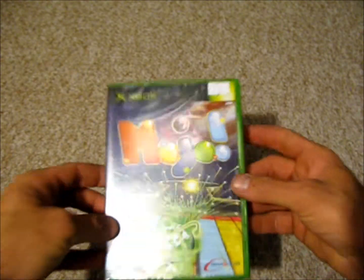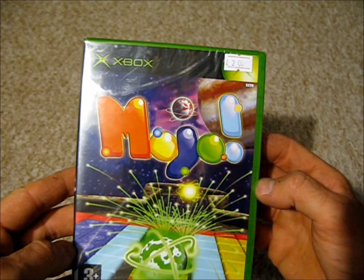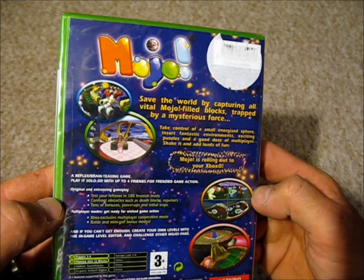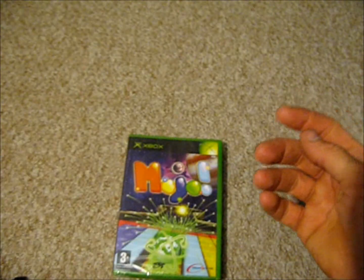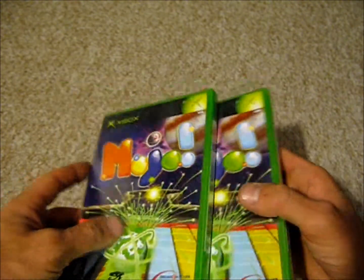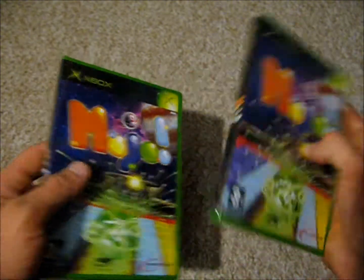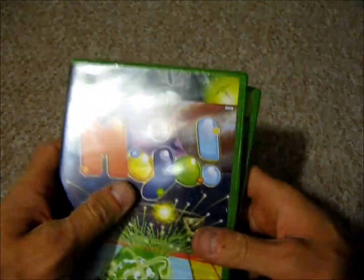Next we've got one I've never seen before — it's called Mojo, and it's by Dreamcatcher and Farsight Studios. This came in at £2. As you can see it's sealed. It's a one-to-four player game and it was released in 2003. The seller also offered me two extra sealed copies at £2 each, so I picked those up as well. These are going to be up for trade, or I might try and sell them on — so if any of you guys are interested, just let me know. Sealed copies of Mojo for the Xbox.